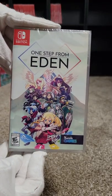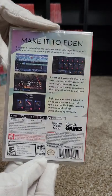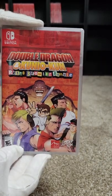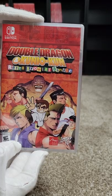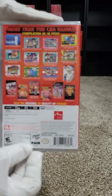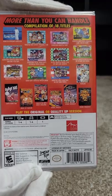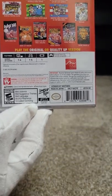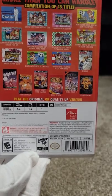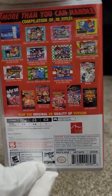One-fourteen is One Step from Eden. One-fifteen is Double Dragon and Kunio-kun Retro Brawler Bundle — it has all the Double Dragons and River City NES games, yeah, it has everything.